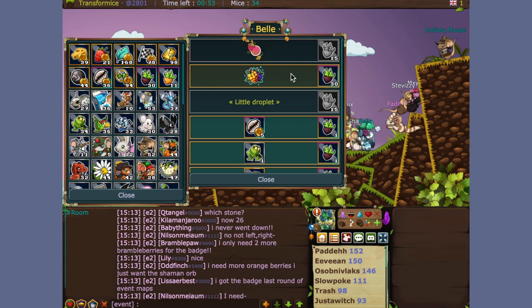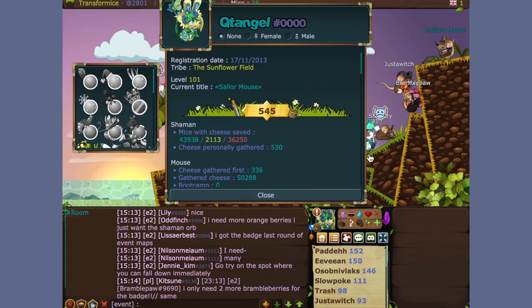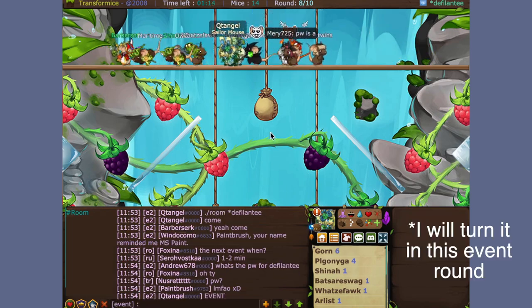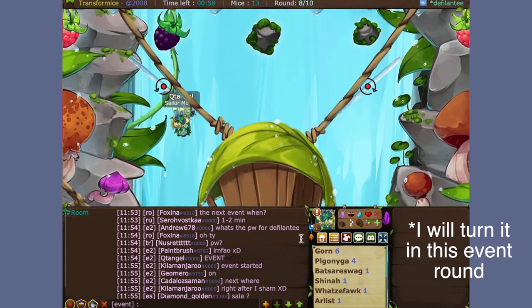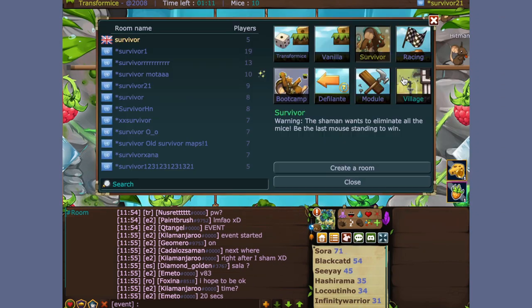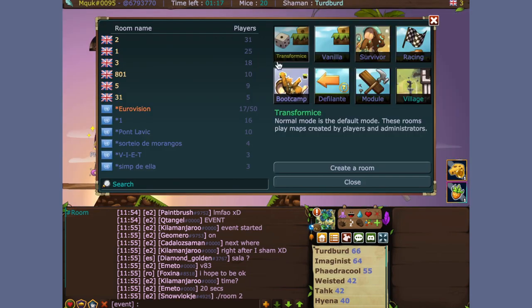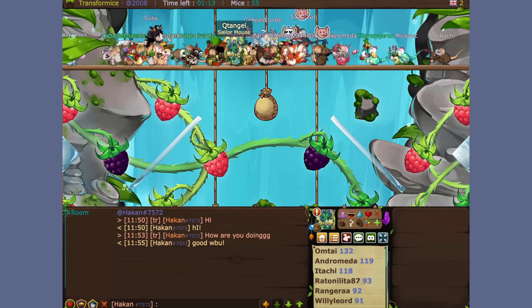At the very end of this video I have turned in my 15 yellow berries for this orb, and that's really pretty. Now I just need to work on another 15 yellow ones for the title of Little Droplet, and then I'll be done with this adventure. Hopefully I'll keep getting some more yellows and try to get some more tickets.